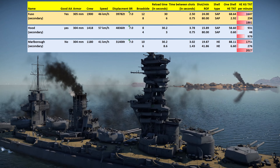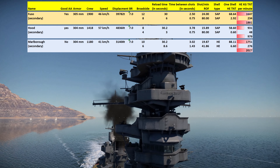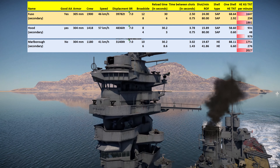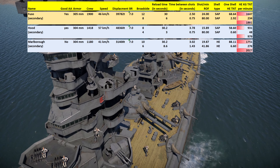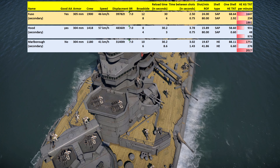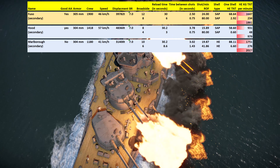Moving on to the British, we have the Hood and the Marlborough. The Hood is lacking a little in crew, gains some speed, but it's a big target with the largest displacement. With only an 8-gun broadside and weaker SAP ammunition, it delivers under half the TNT per minute of the Fuso. The Marlborough, however, has a very large shell filler — 88 kilos of TNT — and just beats the Fuso in HE-seed per minute. However, its crew count is low and it has no AA to speak of. Overall, the Fuso comes out on top.